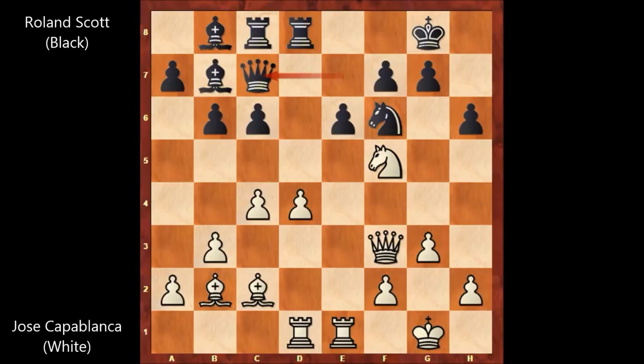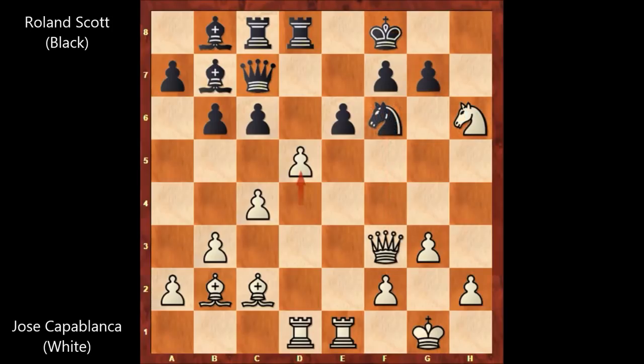Capablanca simply captured the pawn on h6 with the knight — that's check. King to f8. That was a temporary sacrifice of the knight: if pawn takes knight then queen takes knight on f6. After knight takes on h6, we have king to f8, and then d5 by Capablanca, opening the diagonal for the dark-square bishop.